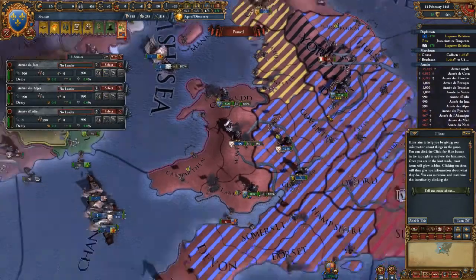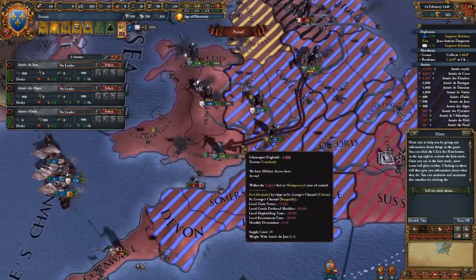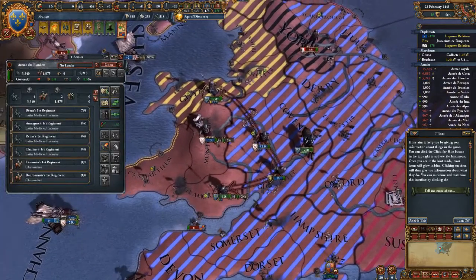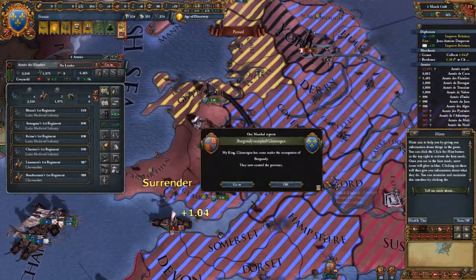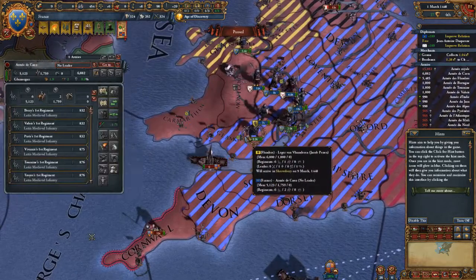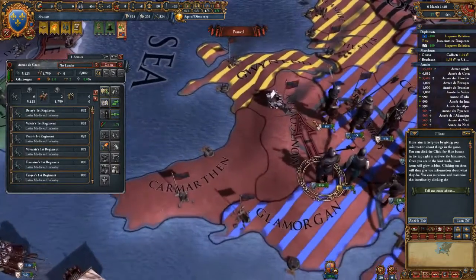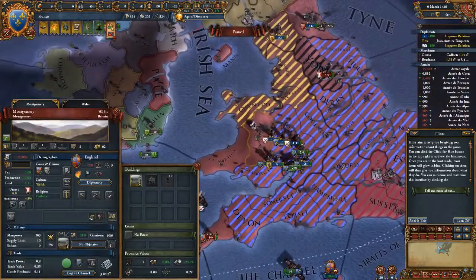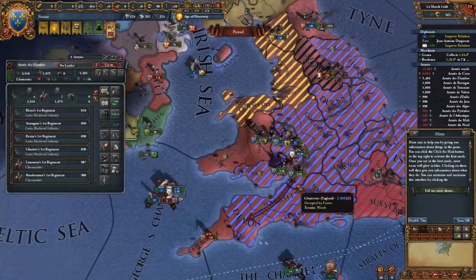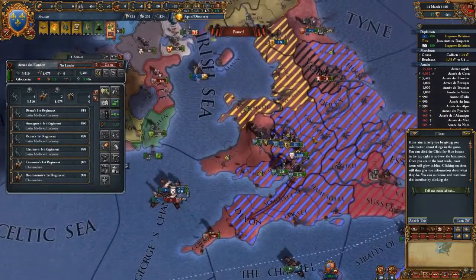There are English pretender rebels in York, but I'll fight those guys later. I'm going to send my guys to Glamorgan and take Montgomery — I'll occupy that. I'll send my forces to Beaumaris so I can fight the last remaining English armies. Maybe someone else will deal with the pretender rebels.